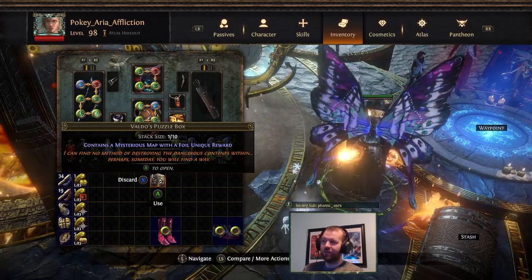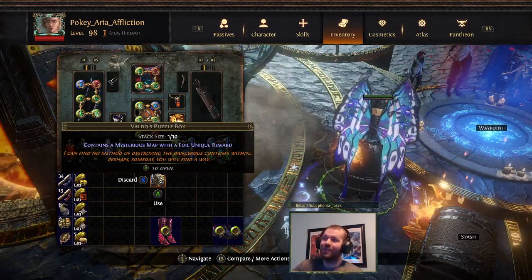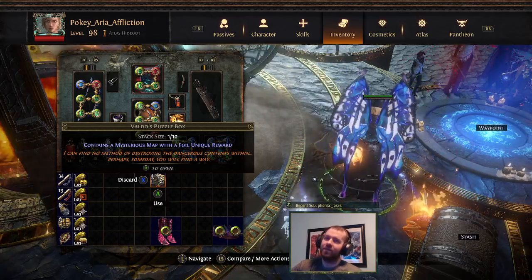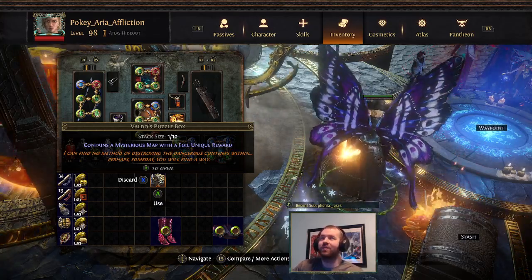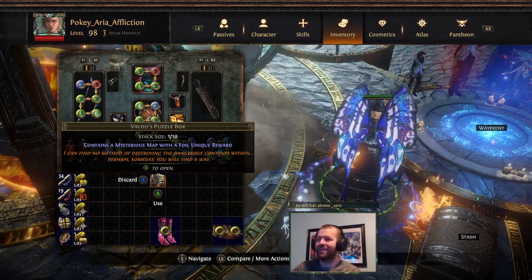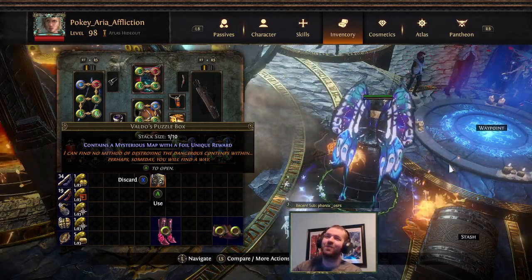Now I'll open the Valdo's Puzzle Box. I've had a couple of puzzle boxes that are like okay, or like one that's decent, one that's okay, and then like two that are pretty bad. So 50-50. And that being said, none of them were like big rewards — they were just decent in terms of, hey, I could potentially do that one. Or hey, this one's completely unplayable and is a trash reward. That's kind of the situation. So hopefully we get one that's like Mage Blood, and it's like easy Mage Blood or something — because that would be cool.